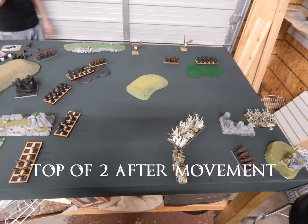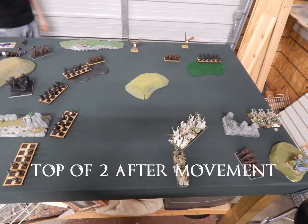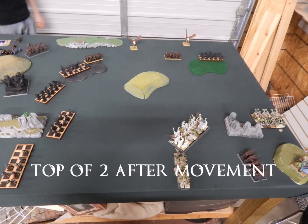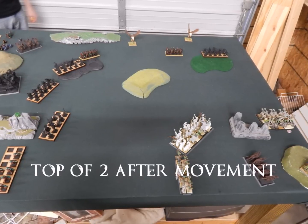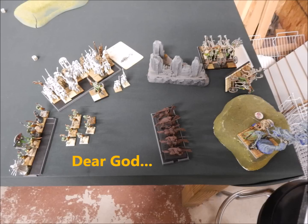Top of two after movement: his ambushers come in. Just one unit comes down in the middle between the archers and the casket, because like a moron I left a gap big enough for his ambushers to get in. They're gonna have fun going after the casket. Nothing else really moves — they're just going to try to shoot me off the table. During the magic phase he gets Curse of Anferror off. Basically if I move for any reason, everything takes a dangerous terrain test, so my Tomb Guard aren't moving. A chariot dies, my casket takes a wound, a bunch of archers die, and I think six Tomb Guard die.